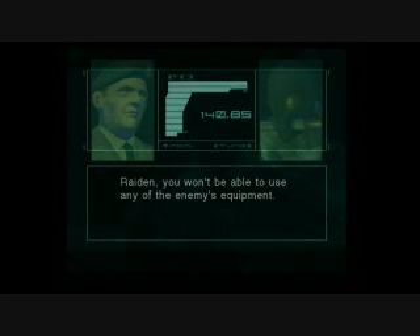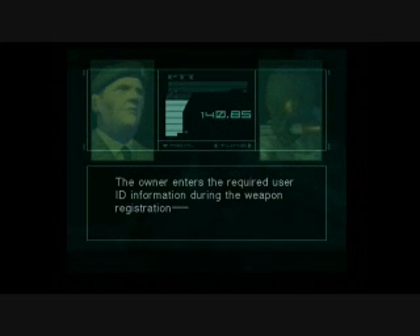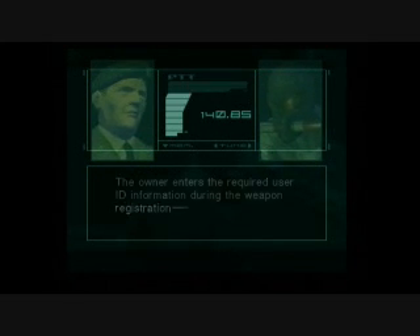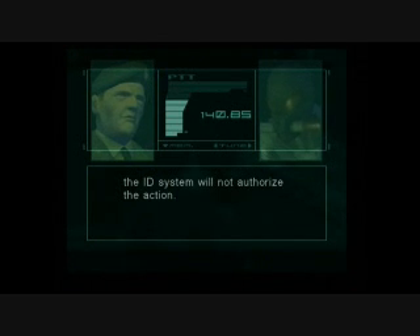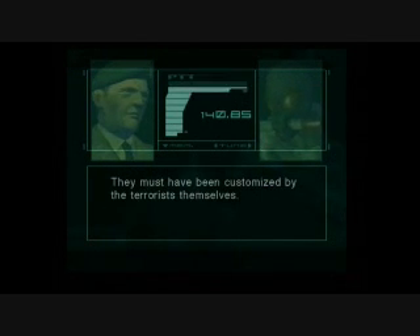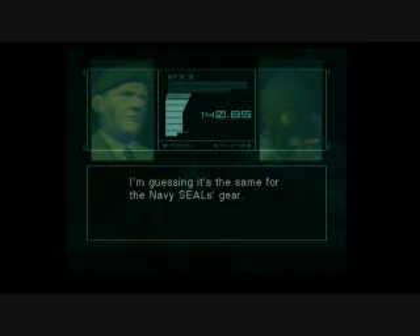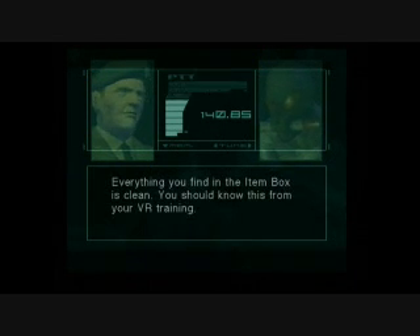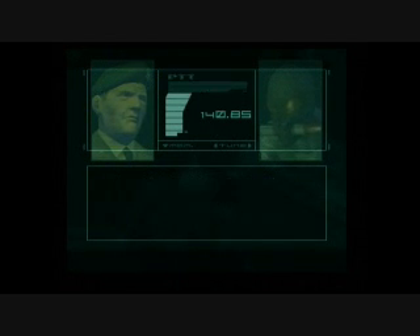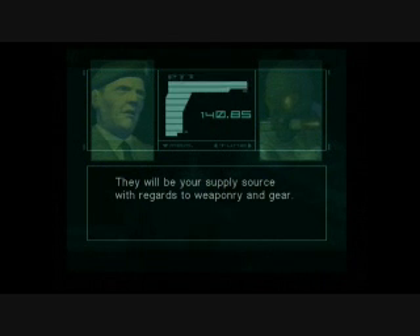Raiden, you won't be able to use any of the enemy's equipment. Why not? All active weapons are equipped with a personal identification system. The owner enters their required user ID information during weapon registration or at the start of a mission. If anyone other than the registered user tries to fire the weapon, the ID system will not authorize the action. But these are black market Russian weapons — how can they be equipped with identification functionality? They must have been customized by the terrorists themselves. These are professionals we're dealing with, and they certainly won't let their own equipment be used against them. The same goes for the Navy SEALs gear. Find weapons that haven't yet been individualized. Everything you find in the item box is clean — you should know this from your VR training. Items in the item box are yours to use at will. They will be your supply source with regards to weaponry and gear.